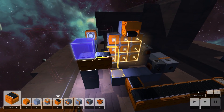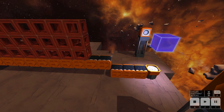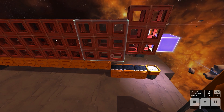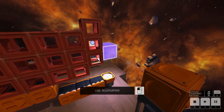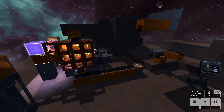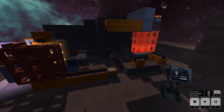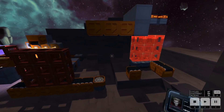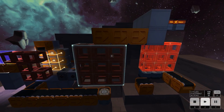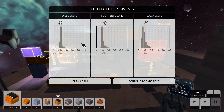Let's increase the cycle rate to max and see what happens. Plus 20? Are you serious? Okay, so they're just continuous — does that affect things? Doesn't seem to — there's a max speed regardless. That's so cool. All right, how many left? Four left — let's fast forward. Okay, great on the cycle score, pretty bad on the footprint and block score.